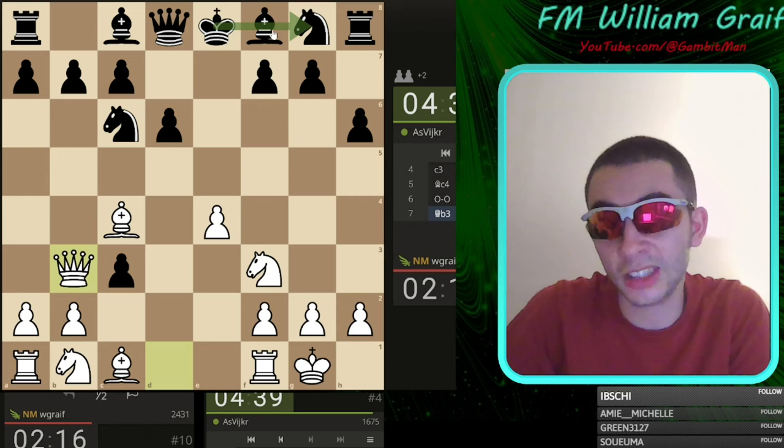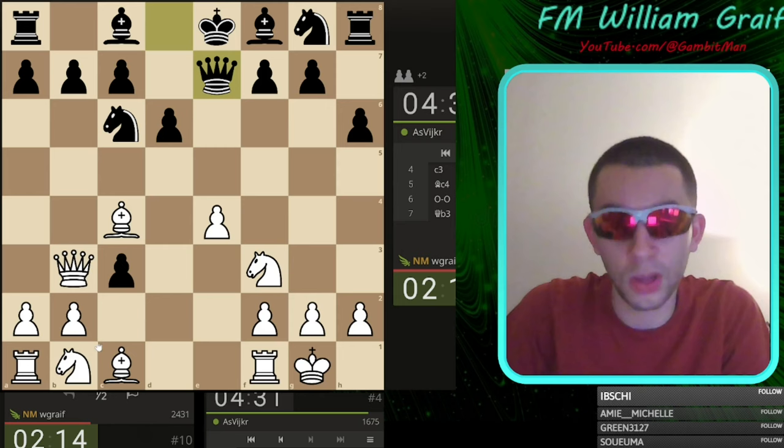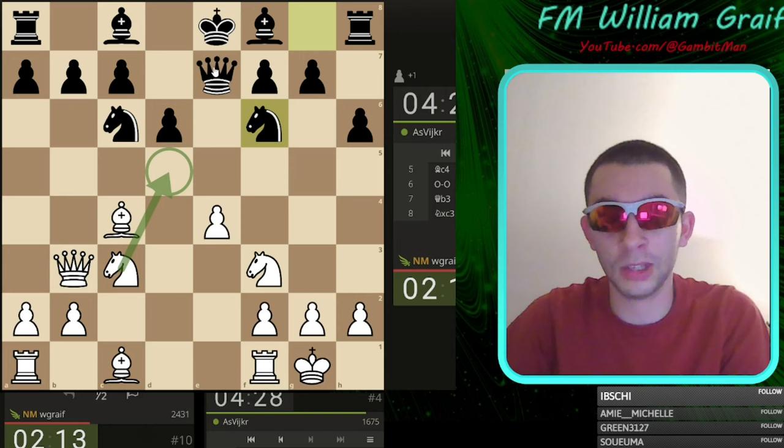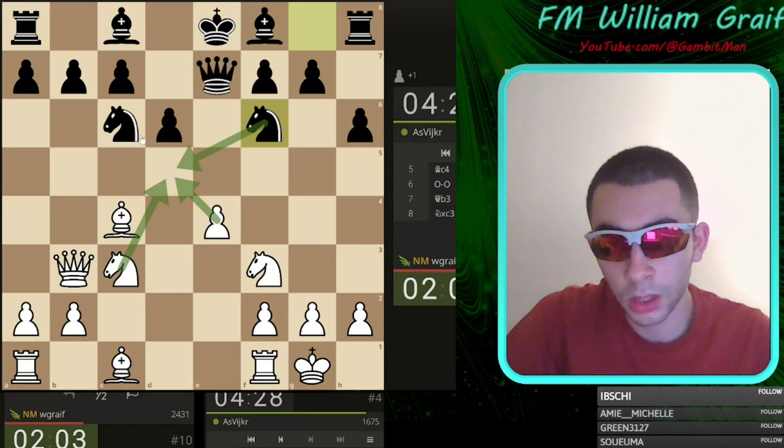Now we're sniping here. Hg5 is not even a main idea because it allows knight e5 when you don't control this. Queen e7 now — all the Goring ideas are going to come out here really well. Only down one pawn and the knights can come to d5, a very awkward place. Knight g5 would be nice but that's gone; bishop g5 would also be nice, also gone. Knight d5 is interesting.